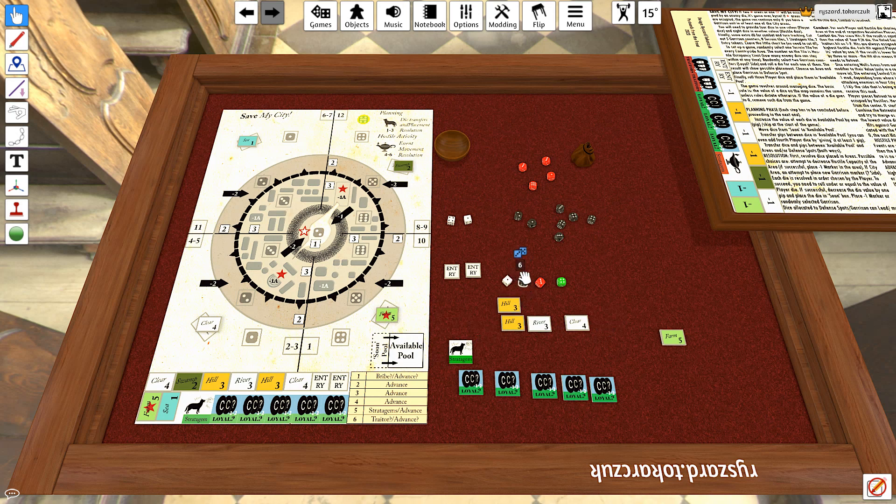The terrain tiles have been randomized. Now the two garrison units. Third in space of six — I have to choose between two sixes. Let's put it here. Second one: five. And area three, so let's put it there. The last bit of the setup: three initial dice.